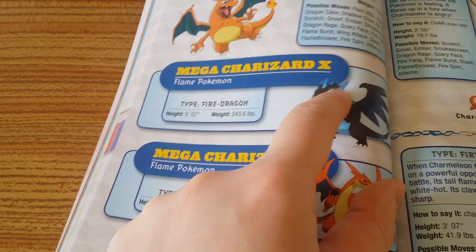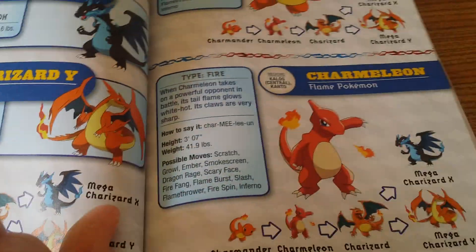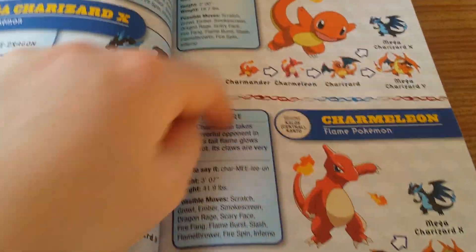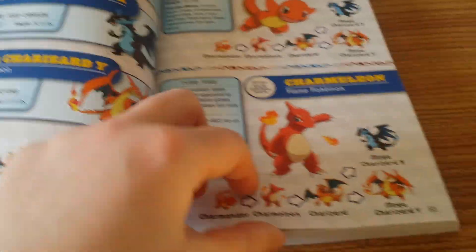I do like the flames though — the blue flame, it does look kind of cool. So there he is. There's Charmeleon looking cool, and there's little Charmander. There's Charizard looking beautiful.